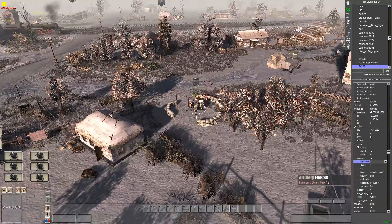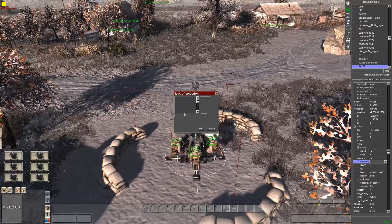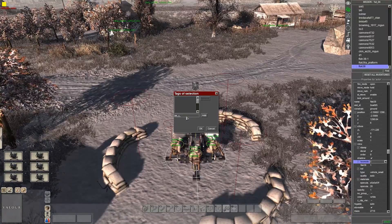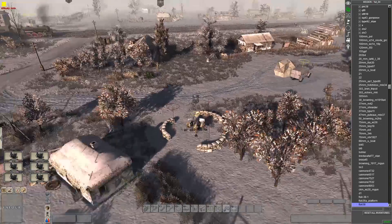You can put two on the gun. Usually if they get attacked by the enemy, the third guy will jump off. The tag I'm giving it is underscore gun underscore six. Your tag will vary depending on what you want to call it.